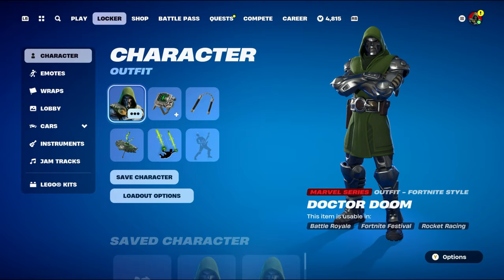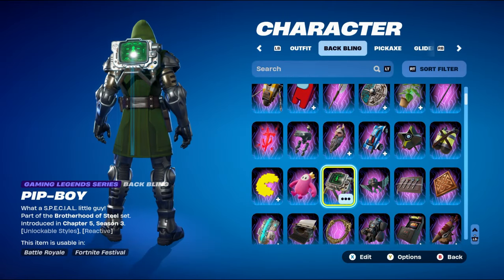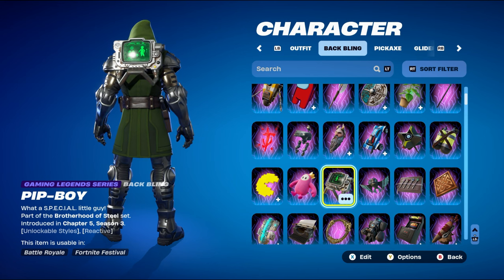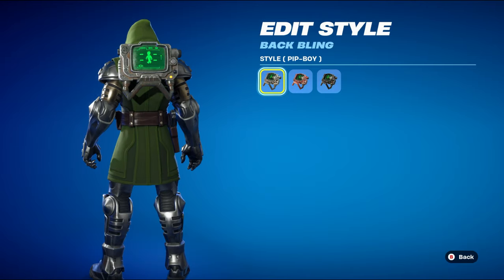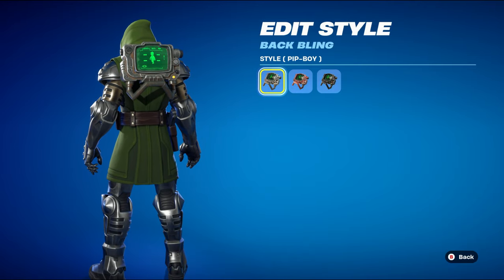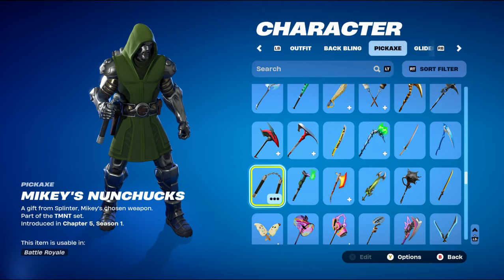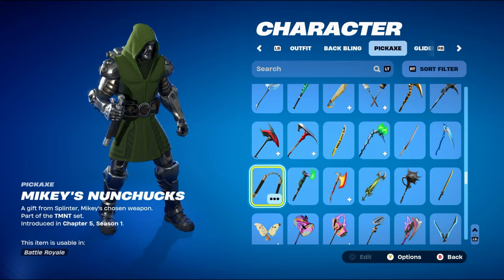Let's move on to combo number two. For this one I used Chapter 5 items. The back bling is Pip Boy, gaming legend series, part of the Brotherhood of Steel set introduced in Chapter 5 Season 3's battle pass. I'm using the Pip Boy style for the silver — this was the T-60 Power Armor's back bling from last season.